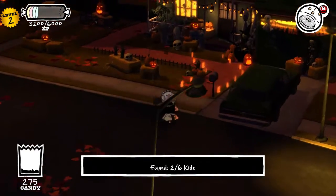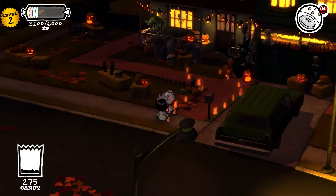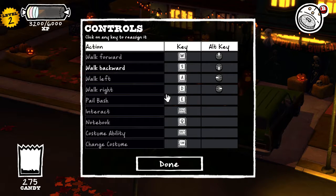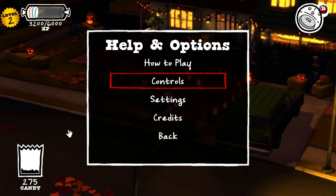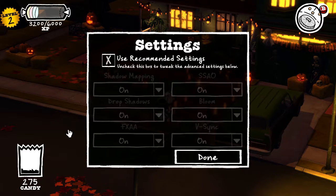Knocking on doors and going into battle are the things that make up most of this game. Here's the options menu — you can change the controls, adjust music volume levels, change the screen size, and even turn off certain settings if you're having trouble running the game on lower-end hardware.